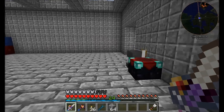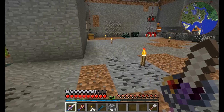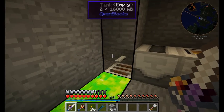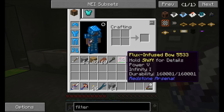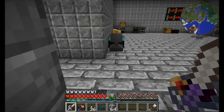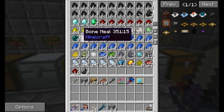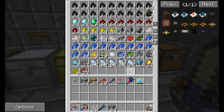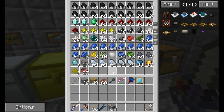Hello everyone, this is Direwolf20 and welcome to episode 28 of Direwolf20's Let's Play series. Last episode we got an awesome enchanting room going which is working pretty well for us. I managed to get a really nice bow with Power 5 Infinity 1 and I've been out hunting with it the last couple nights — it's done a really nice job. I've been killing things left and right, managed to get some enderpearls and a couple other things.